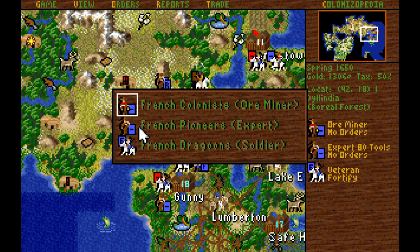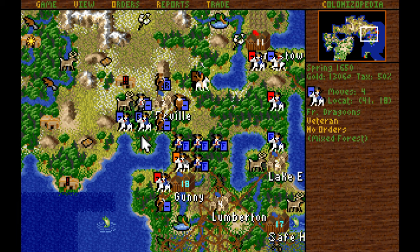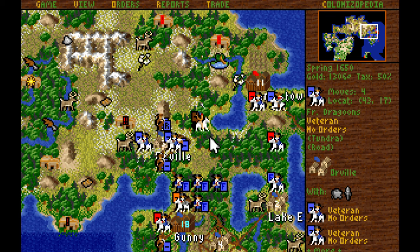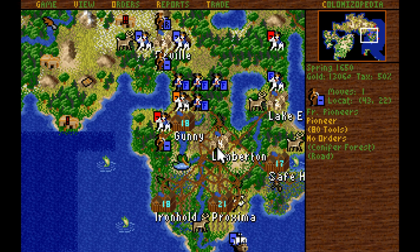I'm actually going to pull back this ore miner I was planning on moving to this location, pull back the pioneer as well, and the dragoons — I'm going to have them stationed on top of the non-veterans. I don't want to waste attacks against Indian villages with veterans. I'd rather just use the veterans against the other units that come outside, which is exactly what we're going to do. Let's assault these people right here.